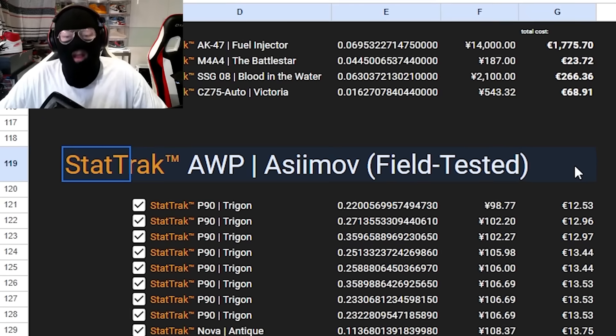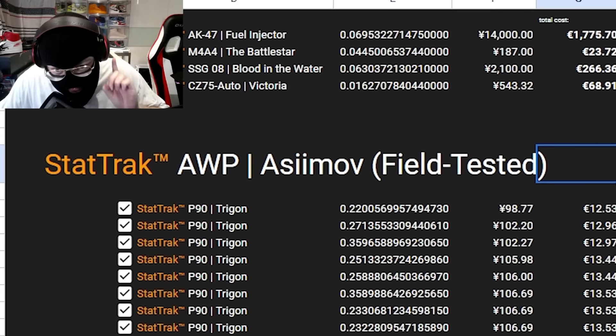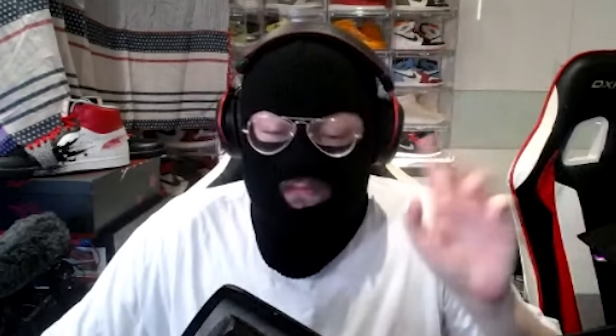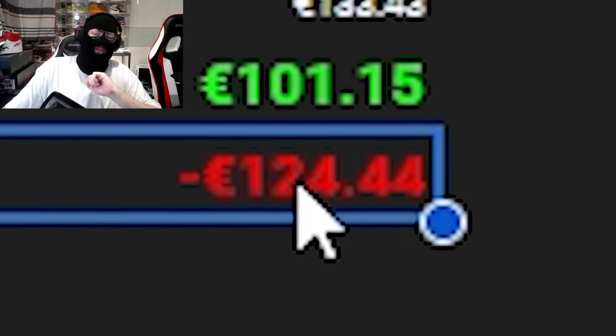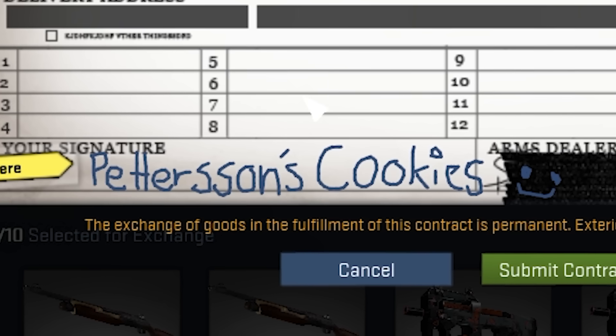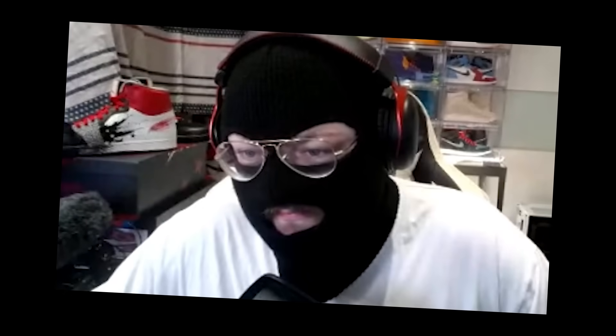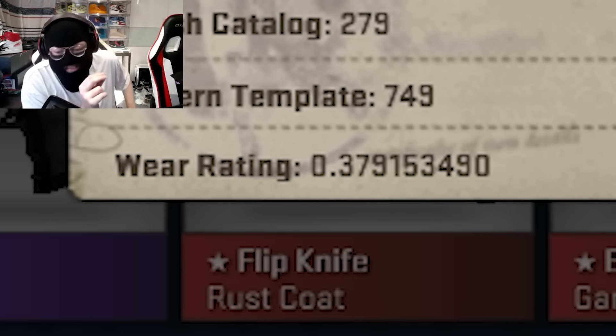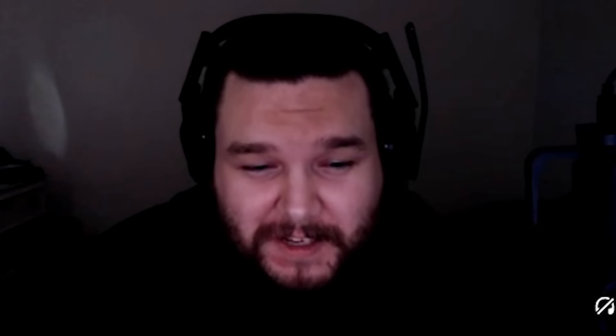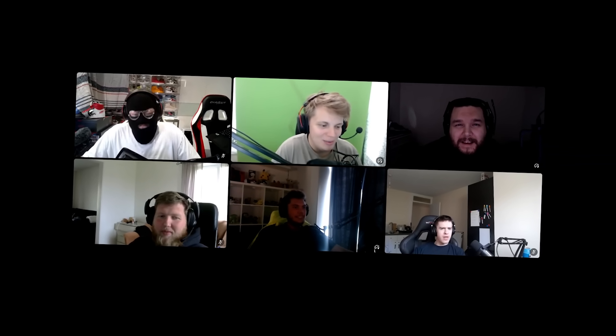Now we're doing a StatTrak AWP Asimov field-tested trade-up — just like back in the day. In 2014 we used to do this all the time. We can get a 50-50 chance for an AWP Asimov or an AUG Chameleon. If we get the Chameleon we lose 125, but if we get the AWP Asimov we win 100. Petron, this is for you — AWP Asimov StatTrak field-tested. So I get it when you open it? Absolutely no. Yes! Petron! This would have been well-worn at 0.38, we got it to 0.379. W on the AWP Asimov.